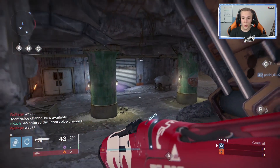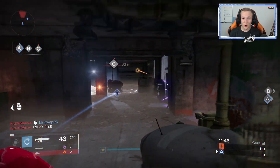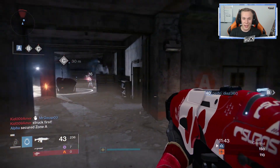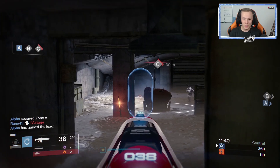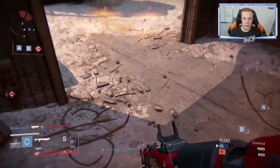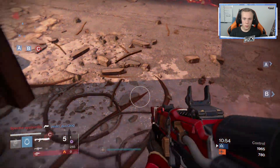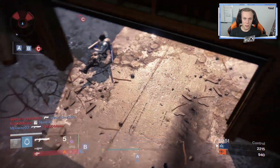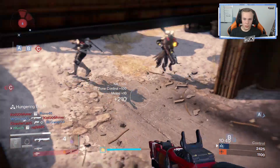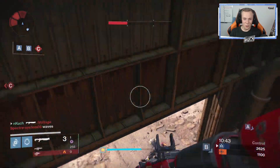If you guys end up enjoying this video, definitely drop a like as it supports my channel. Alright, so we ended up getting Exodus Blue, which is honestly pretty good because it's a decent shotgun map. This is my first game today though, so I might be a little bit rusty. I'm gonna jump around here and see if any of them get baited into my shotty. Just jumping around like this is actually such a good strat — two kills right there, like the easiest two-piece I've ever gotten.